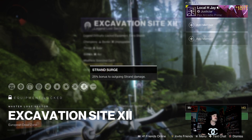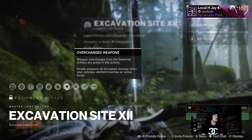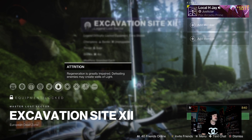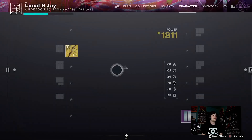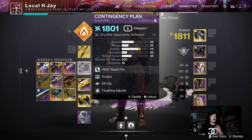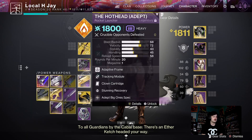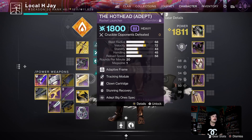All right, so we're gonna do Master — as you can see, today's surge is Solar strand. I'm doing Solar, we're gonna ignore the sword damage. Attrition is really annoying but we're gonna do Solar anyway. Here's my quick loadout: got the Wish-Ender with the surge, you'll one-tap red bars. I have Unstoppable Scout — I like this one because it's full auto and super fast.